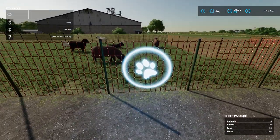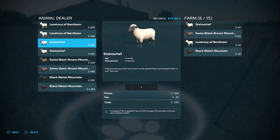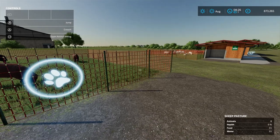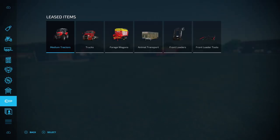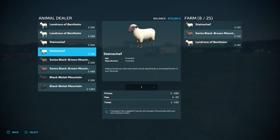The second way is by going to this icon here and opening the animal dialog, then you can select which sheep you want and how many — but if you buy them this way you will have to pay the transport fee. The last way is by opening the shop, going to the animal dealer, and selecting which pasture or barn you want to put the sheep into and how many — you will also have to pay the transport fee doing it this way.